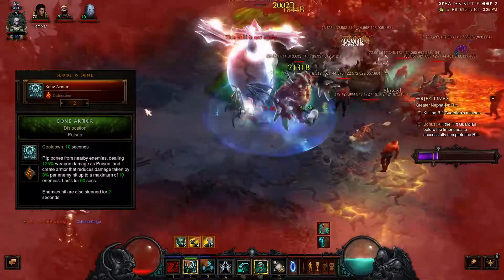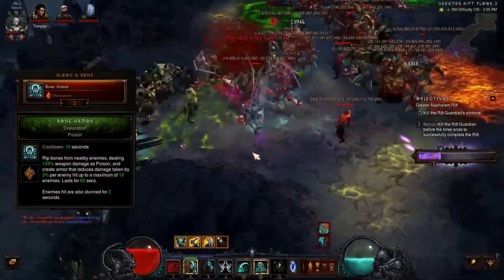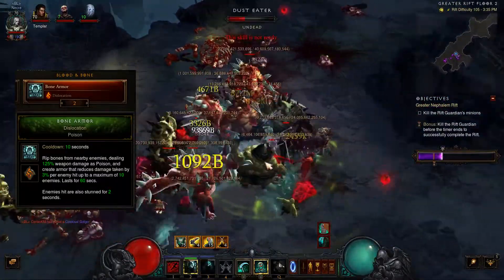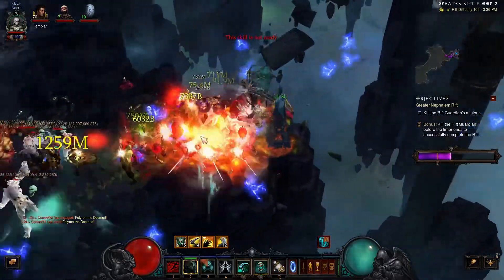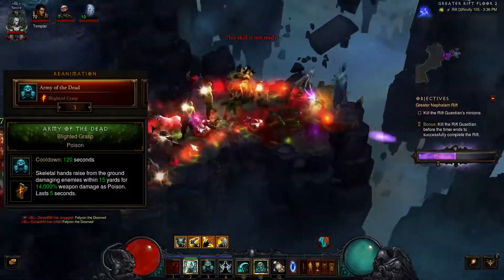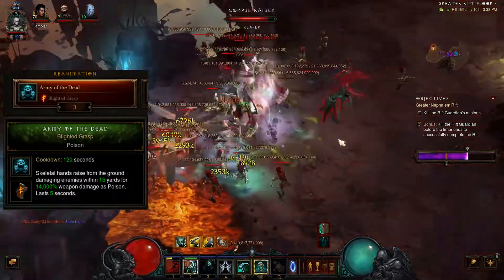Another skill is Bone Armor with Isolation. Whenever you use this skill you stun your enemy for 2 seconds, and the damage is poison. Your main skill is Army of the Dead with Blighted Gerasps, which deals poison damage.